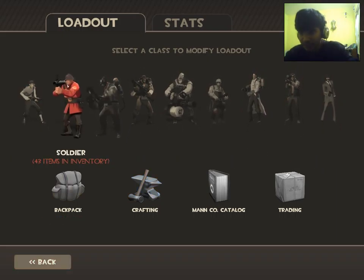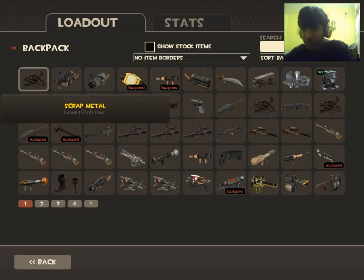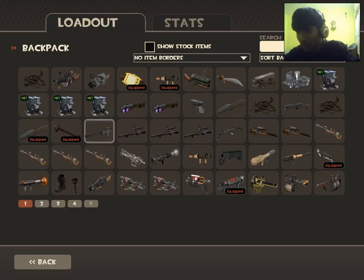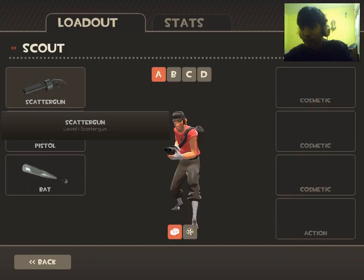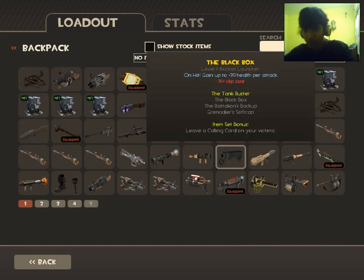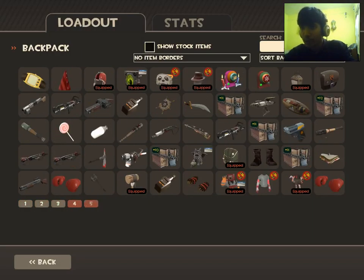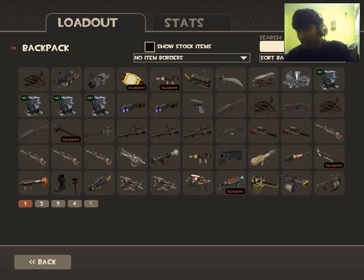Once you're done with classes, the next part is the backpack. When you start as a new player, you only get a limited amount of space for new weapons beyond your defaults. I've been playing for about four years, so the game has gifted me extra box spaces to store more weapons. New players might only have two or three weapons per slot per class. If you play on Christmas or Halloween there's a high chance you'll be gifted extra spaces, and a premium account gives you premium spaces faster.